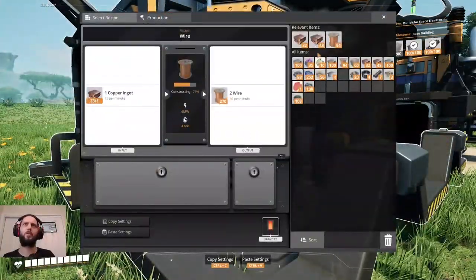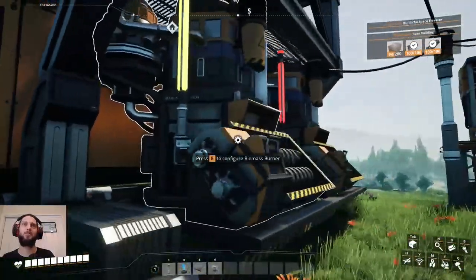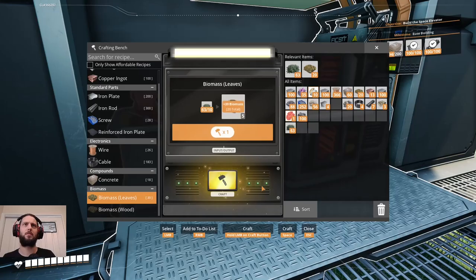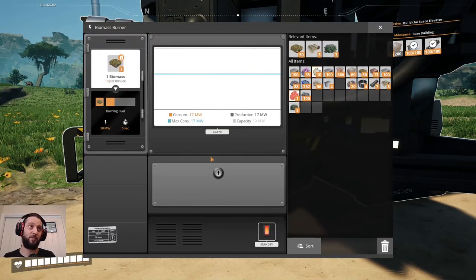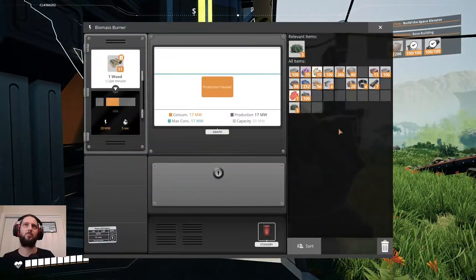We will put more in there as well. Don't know how much wire stacks do to be perfectly honest. We can make biomass ourselves in the meantime as well. Two hours in — Ficsit would like to remind you it's not an activity valued by Ficsit — being unable to walk, blah blah blah. Something amusing, sure. And we've got our standby here as well for the wood.